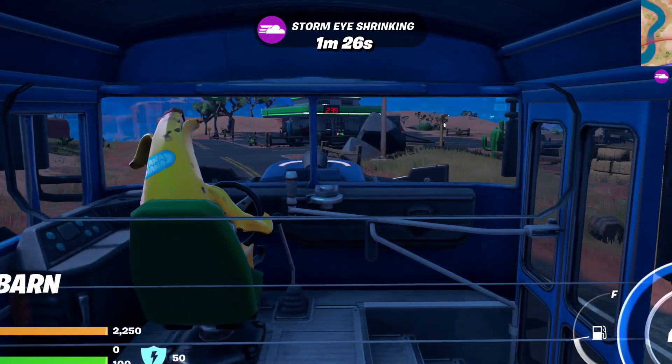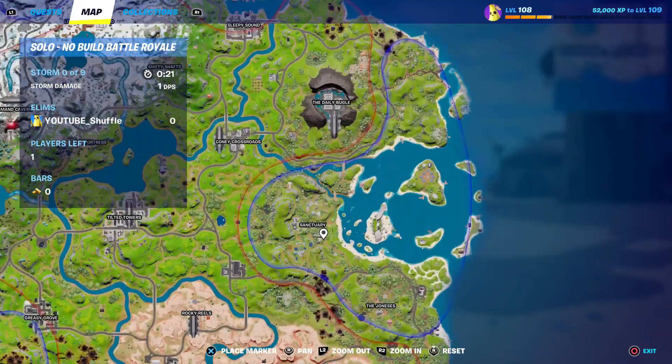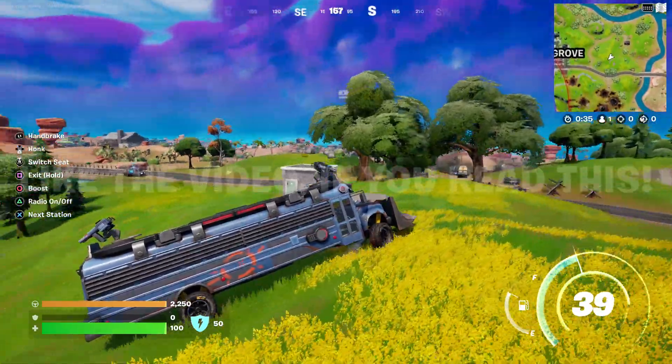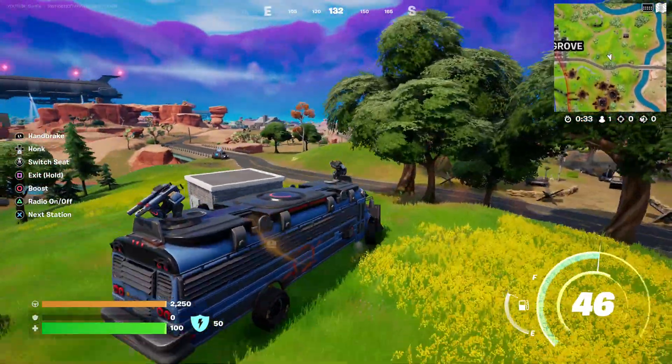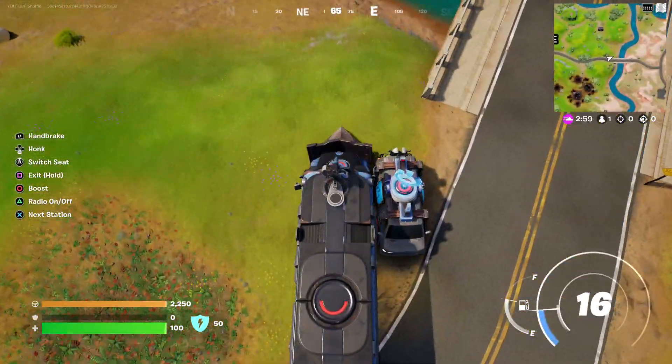You can actually get first person in Fortnite. For this, find yourself either an armored battle bus at Cynab Station or at the Sanctuary, and drive it over to any reboot van. Next up, park it so you block the front right side of the bus, pretty much where the front door is located.